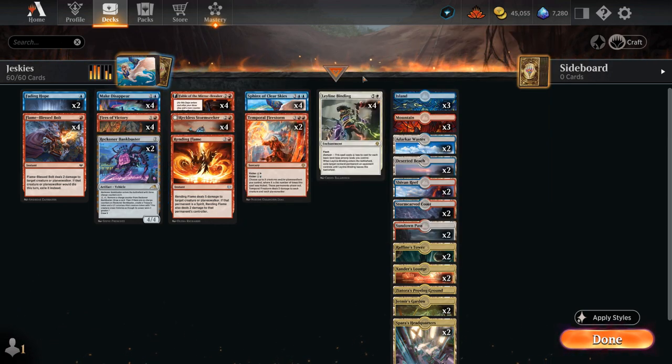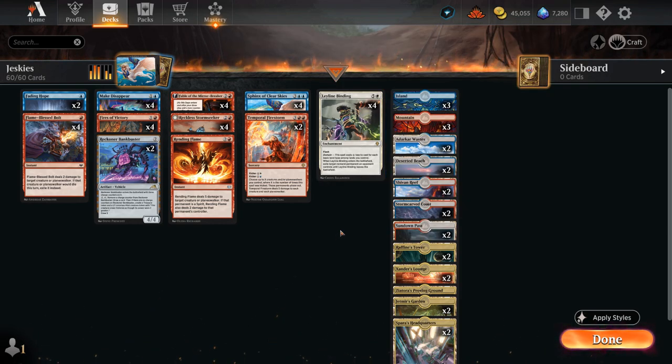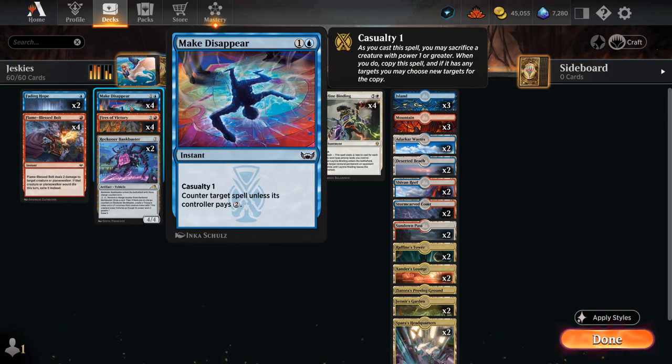We also have another domain payoff with Leyline Binding — the main reason to play white in this deck. With full domain it can cost a single white mana for a removal spell with flash that exiles any opposing non-land permanent, making it very versatile. Looking at the rest of the deck, it's a blue-red control shell with early removal: one-mana Flameblast Bolt deals two damage and exiles a creature, Fading Hope as a bounce spell, and at two mana Make Disappear as our counterspell of choice.